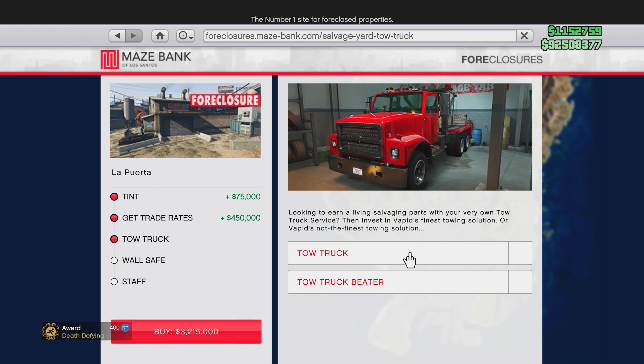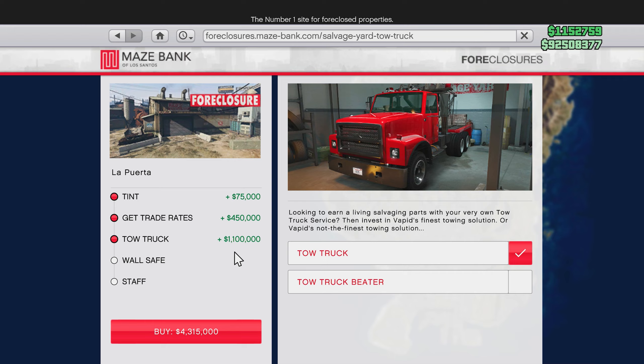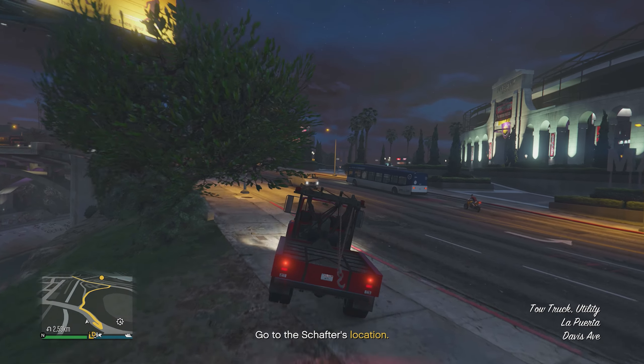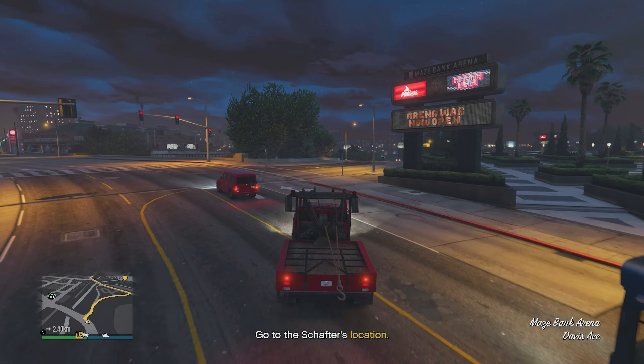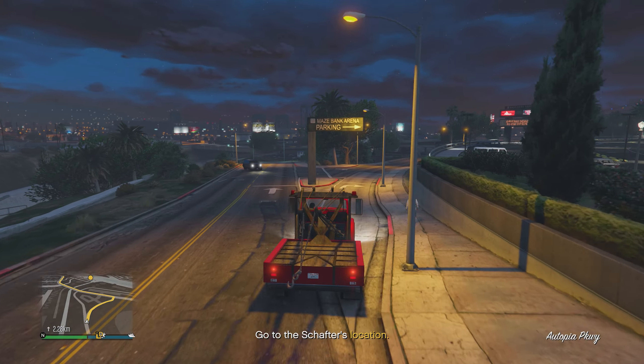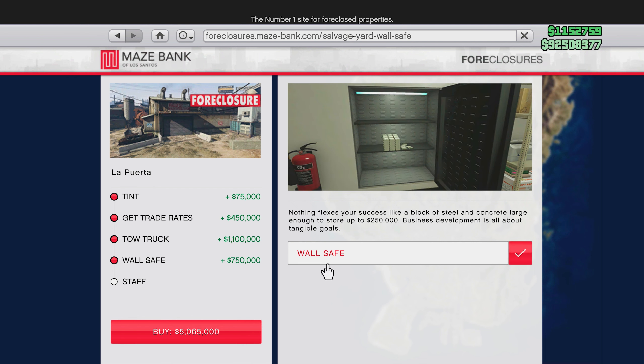The tow truck is a key part of the business — you're going to need to get one. The cost between the two tow trucks is 650,000 versus 1.1 million. I went with the more expensive one. I don't believe there's any difference for missions — it's likely just cosmetic — but I'd recommend most players get the more expensive option since at this point most players have the money.